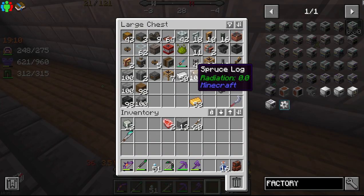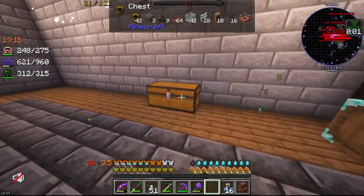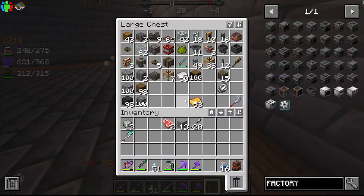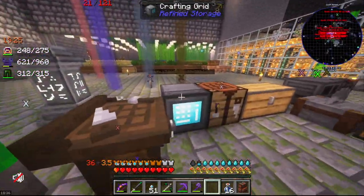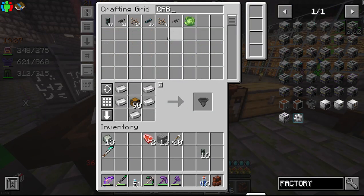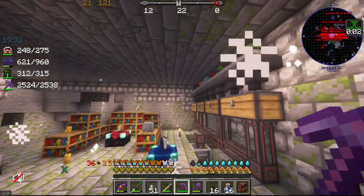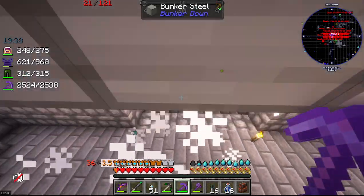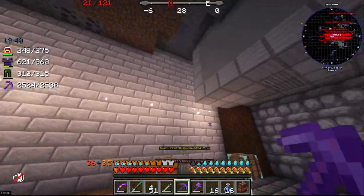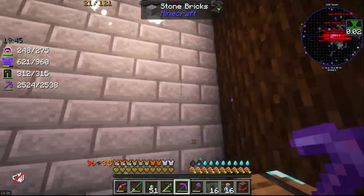We lost all of our experience again, but that's done. The first thing we have to do here is we need to run power over to this room. I'm thinking the best way to go about that is probably going to be to just tap straight through this wall.